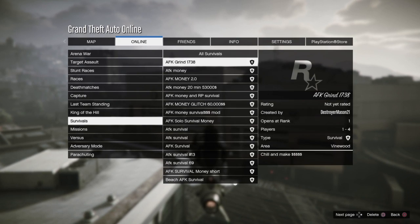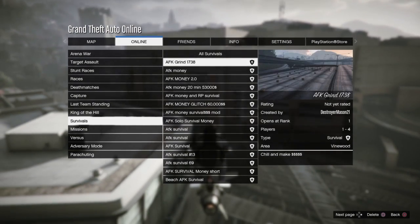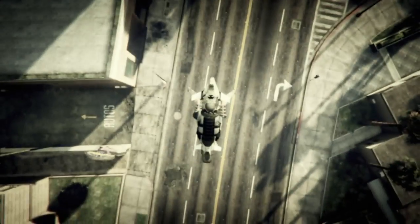As soon as you've restarted, go to Pause, go Online, go to Jobs, Play Jobs, then go to Bookmarks. Make your way down to Survival and you should see the job right here: AFK Grind 1738. Go ahead and start that up.